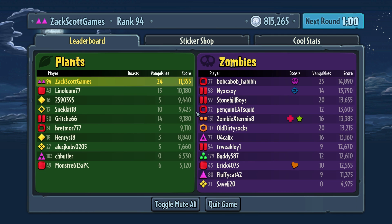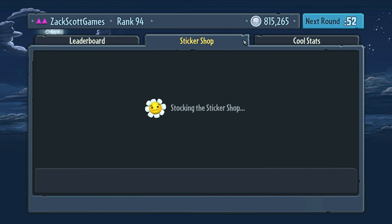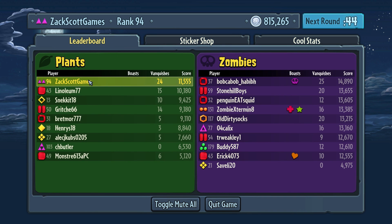I was first place with 24 vanquishes on our team - that's pretty good. Obviously the other team was better. I would love to have some of them on our team. I don't know if this game has any sort of balancing mechanisms for teams - I haven't really seen any sign of that. I like the song. I need to buy more reinforcements. We have about 30 seconds until the next round, so I'm gonna keep buying reinforcements.